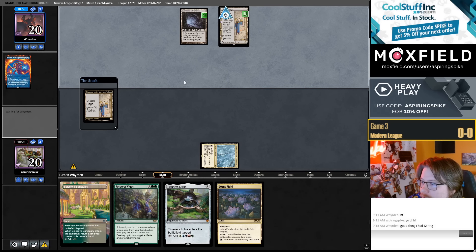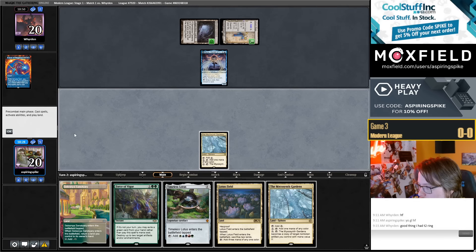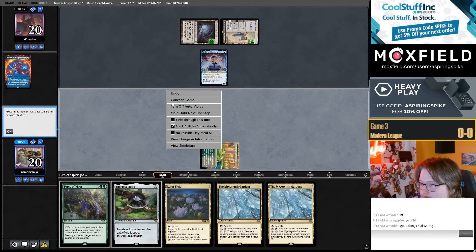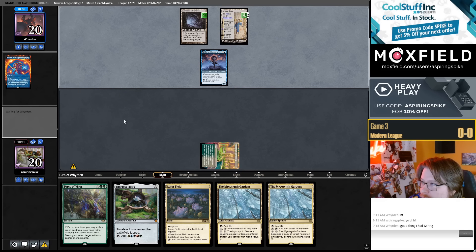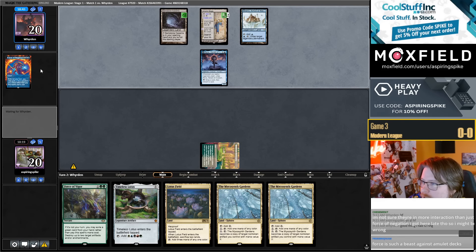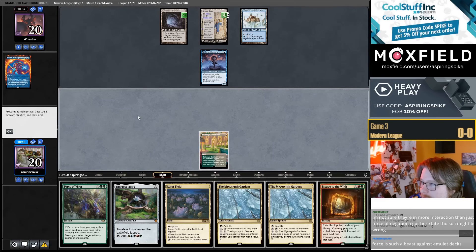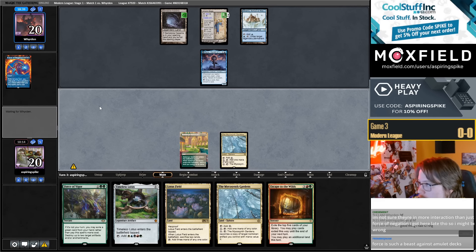Pitch of Gemstone Caverns. I feel like I just mostly want to be in on these, but maybe you're right — maybe we should obviously have them. Defense grid isn't as good against Force of Negation. We do not draw a green card for Force — oh wait, sorry, I did draw a green card for Force.